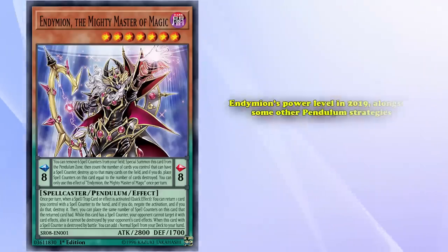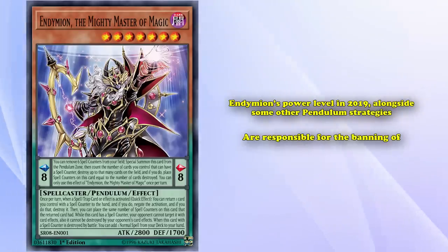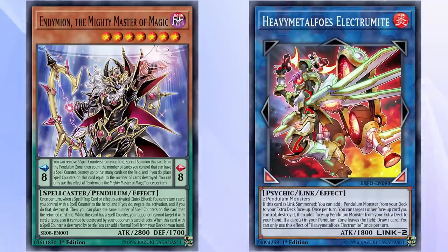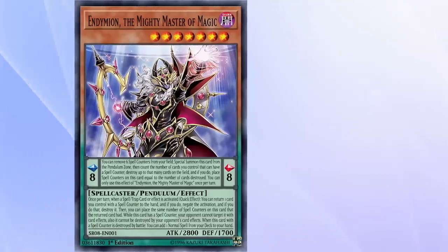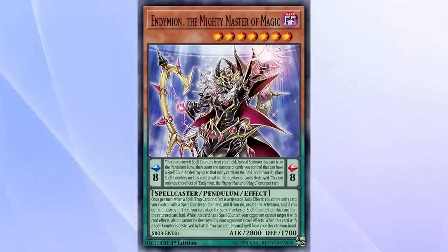Speaking of banned cards, Endymion's power level in 2019, alongside some other pendulum strategies, is responsible for the banning of the infamously powerful pendulum extender, Heavy Metal Foes Electromite. It even got one of its support cards and best starters, Servant of Endymion, limited for a few years until it was just recently taken off the list. Endymion is an incredibly powerful card, and was strong enough to carry an entire archetype to meta relevance for a time.